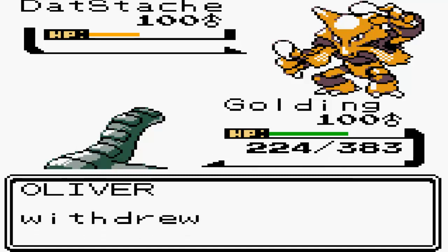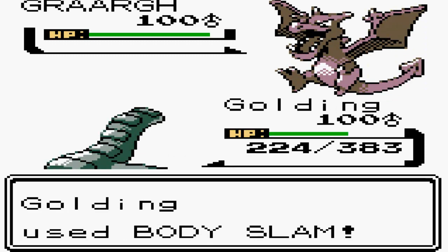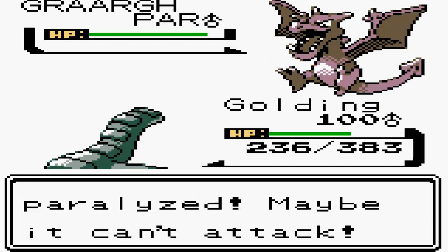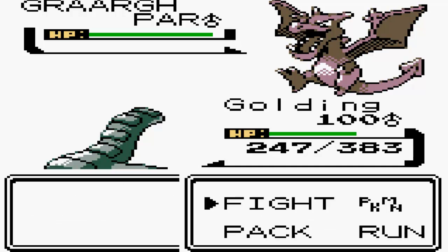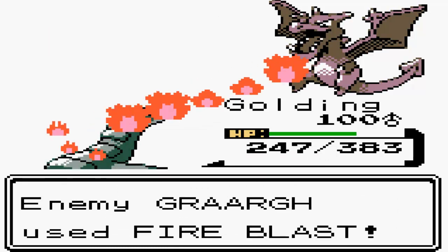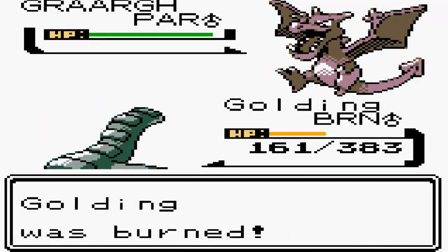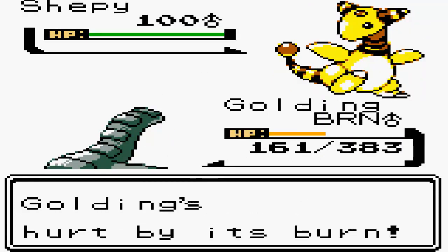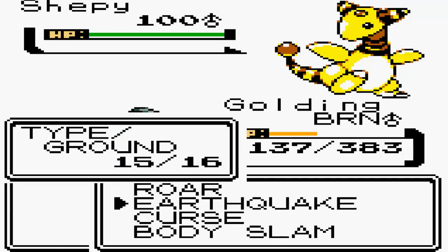I'm going to go for Body Slam predicting a switch to a Bird Pokemon to get immunity to my Earthquake. Brilliantly I predict that he's going to switch out to Aerodactyl, and Body Slam is going to inflict Thunderwave - which is a savior in this match because this guy is really, really fast and can retaliate with hard-hitting hits. I'm going to go for Roar because I do not want this guy staying in. He goes for Fire Blast, doesn't do a lot of damage, but of course gets a burn - first piece of hax on his side.